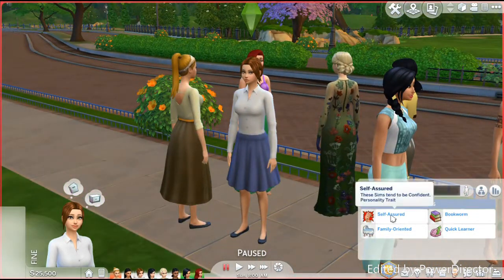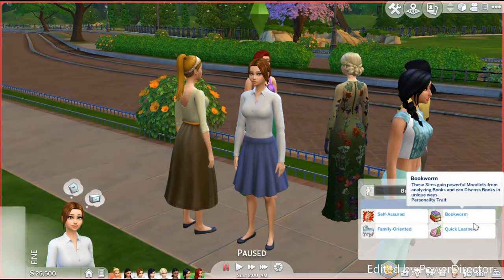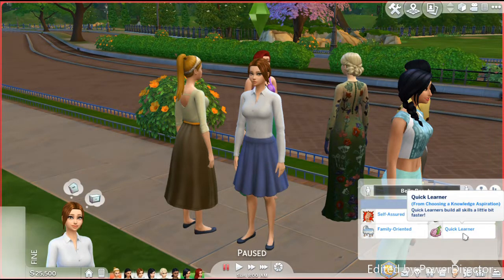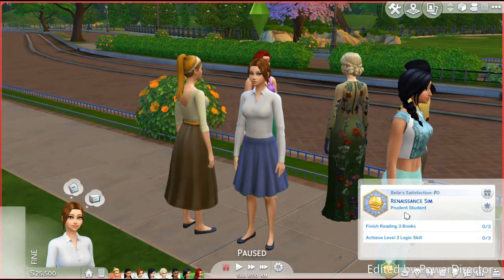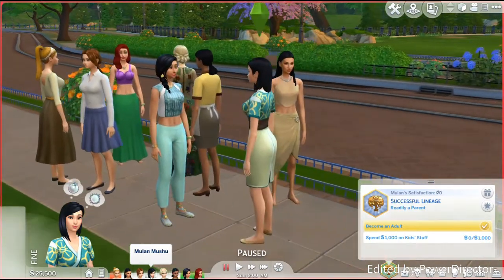Belle is Self-Assured because she's confident in what she believes. She's a Bookworm — I was so happy to give her this trait because in the movie she's always in the library picking out books. The fourth trait is from the aspiration — she's a Quick Learner, which makes sense. She's also Family-Oriented because she was willing to move in with the Beast to save her dad. I put her aspiration as Renaissance Sim / Prudent Student because she was smart and loved books.